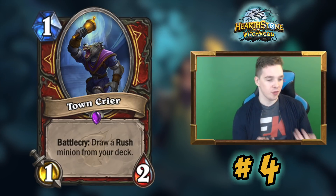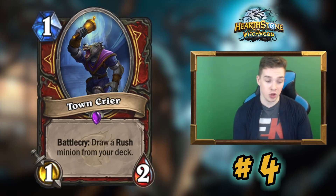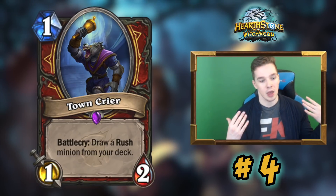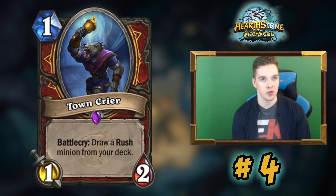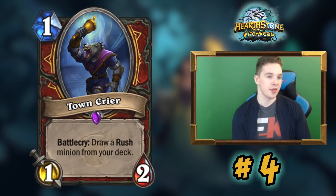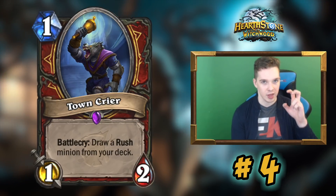If you follow my YouTube channel, you can tell I went 22 and 2 to hit legend this season with Patron Warrior. A large part of my games were against Paladin and I ended up farming it with Patron Warrior. I'd credit that to older cards like Blood Razor and Whirlwinds, but also to the new cards. Town Crier is a great one-drop that contests board right away, and then it tutors Militia Commander or Darius Crowley to tackle whatever your opponent plays on turns four or five.